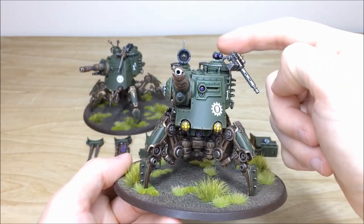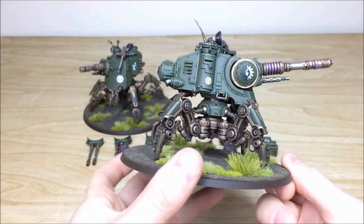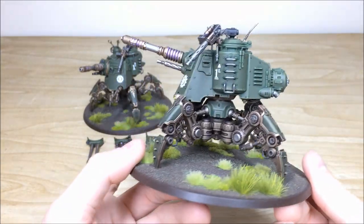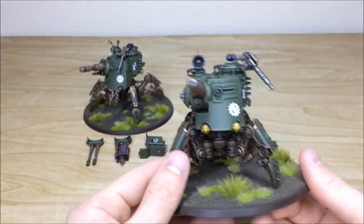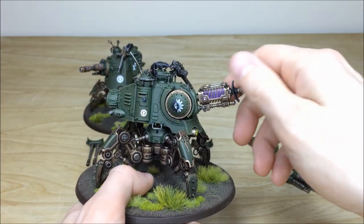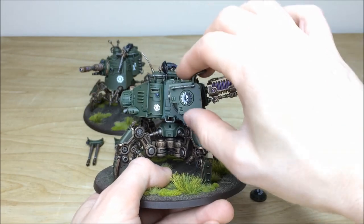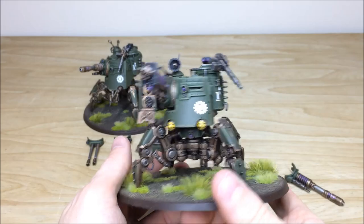We've got all the different weapon options available. The little gems and lenses are also picked out, every Mechanicus symbol highlighted, and multiple stages of highlighting done on the armor panels as well. To show the magnetizing - the little bits and bobs do drop off and you can just equip the various other weapons. If you wish to include the missile launcher you can just place that on. It's all fully magnetized, which allows the use of the model with all its options.